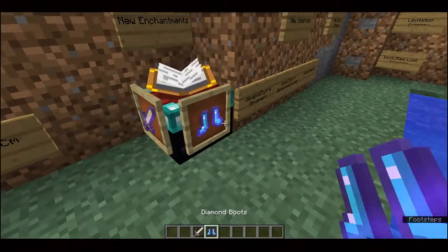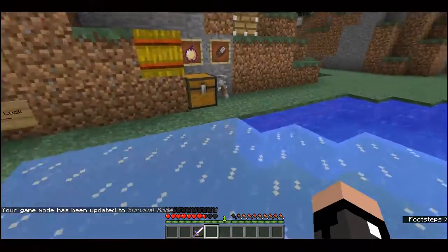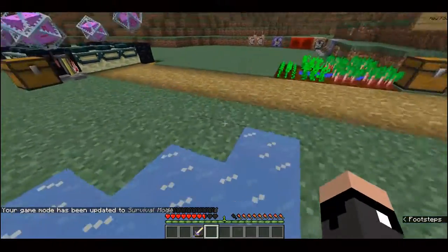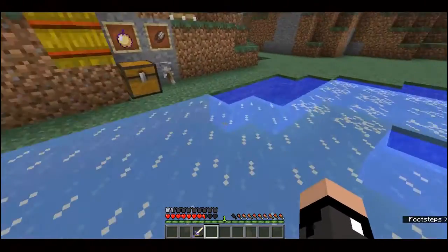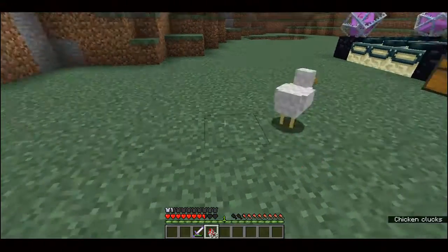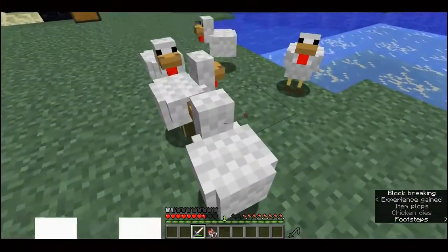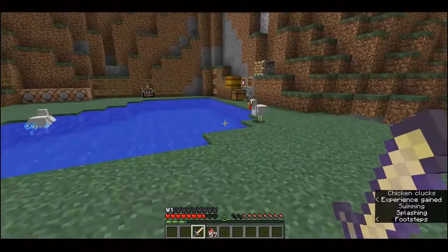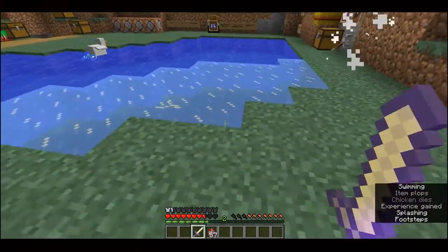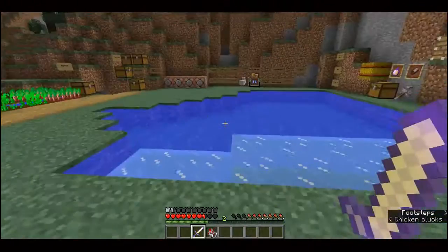Next we have two new enchantments: mending and frost walker. Frost walker freezes water near you as you walk, so you can walk on water — and it quickly disappears and turns back into normal water so it won't ruin your ponds. Mending is very cool: anything with the mending enchantment in your hotbar, offhand, or armor slots will actually gain experience and heal up its durability instead of adding XP to your bar. Once that item's durability is full, XP then goes to your XP bar.